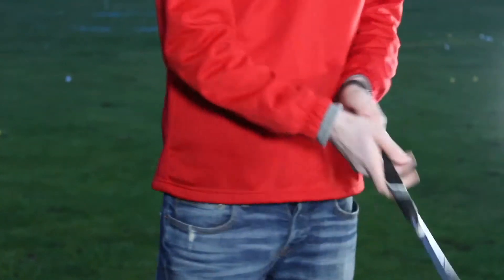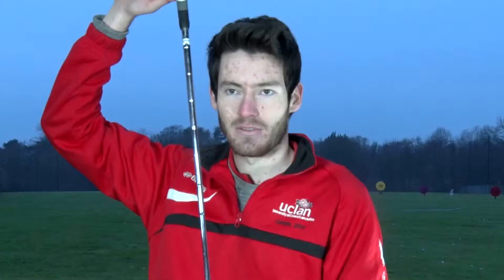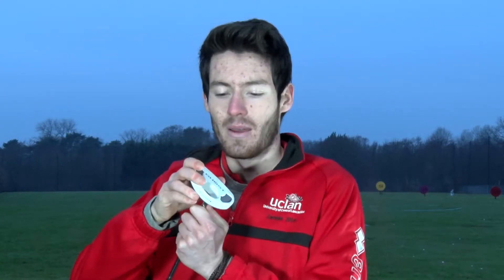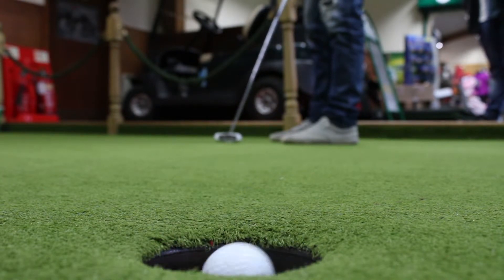And once you get onto the green you'll be using your putter. This is the smallest club in the bag and the angle and degree of the face is really low to keep the ball steady on the ground. This will allow you to really accurately put the ball into the hole to finish off the hole and get the best score you can.